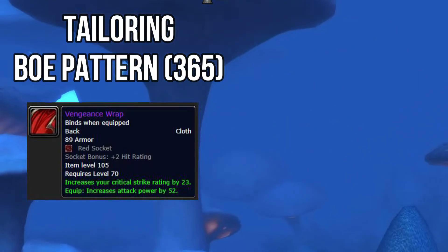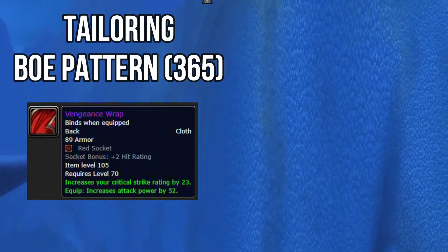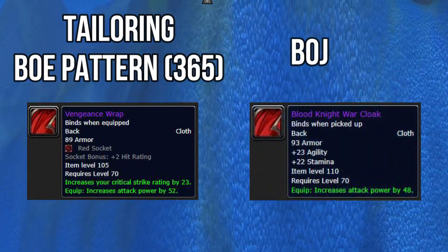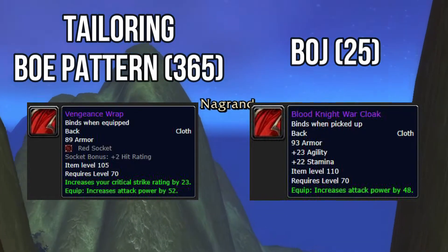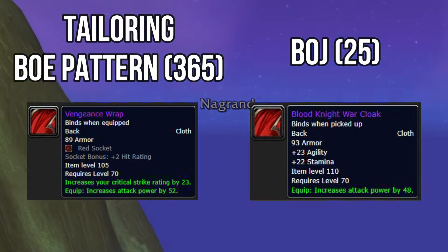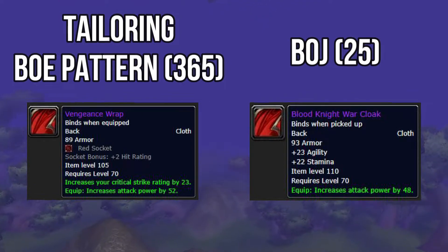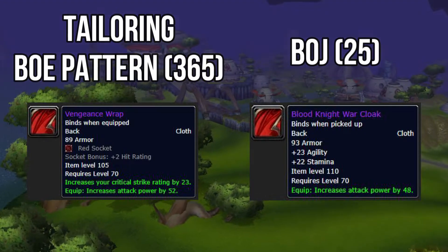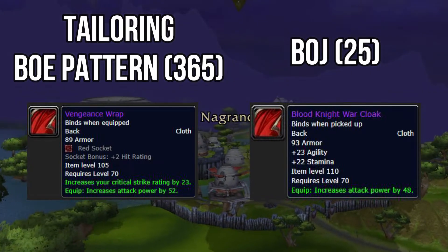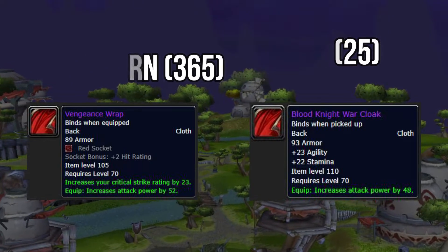I'll give you another option — the Blood Knight War Cloak. It has 22 stamina, 23 agility, and increases your attack power by 48. This is a Badges of Justice item — 25 Badges of Justice from the vendor in Shattrath City when you run heroics. It's a cheaper alternative when putting your gear together. The only downside is it doesn't have hit rating. However, when you go into Kara there is a back piece you'll pick up rather quickly that has hit rating on it.